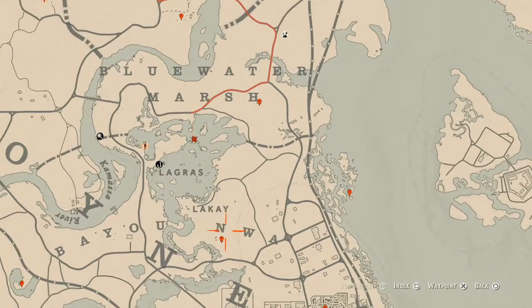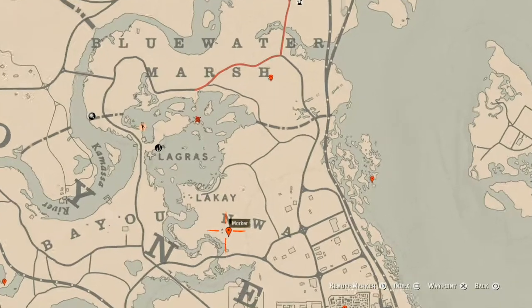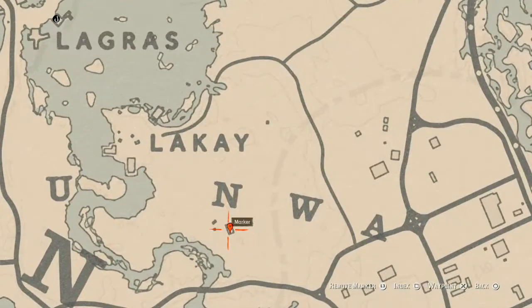Let's go down to our next marker, which is an antique alcohol bottle. It's inside this shack on the table — this antique alcohol bottle is an Irish whiskey bottle. Go grab that too.